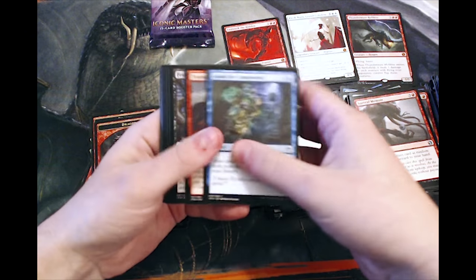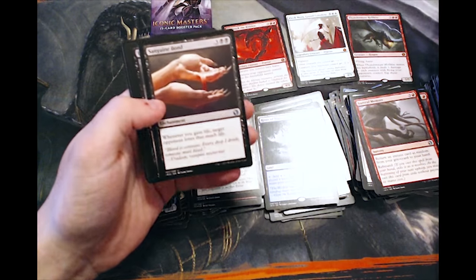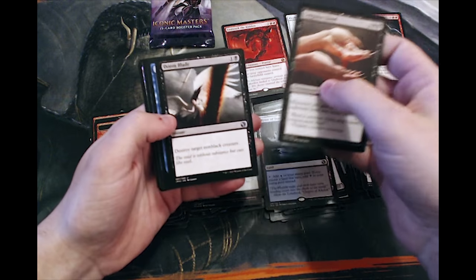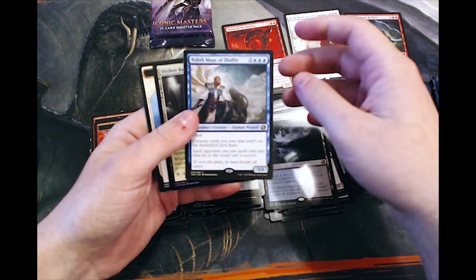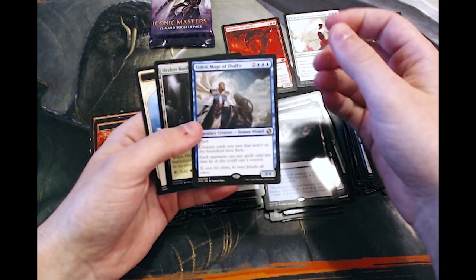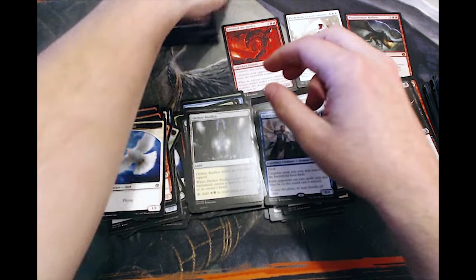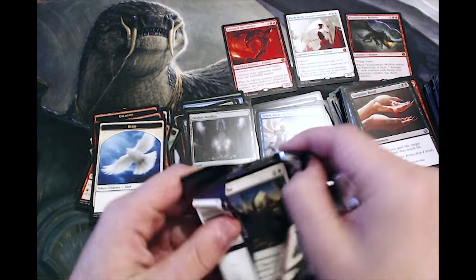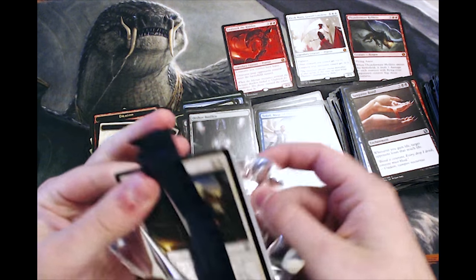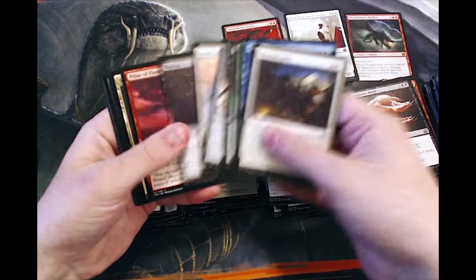Last two — what can we get? Ancestral Vision would be fantastic. Doom Blade, Aetherize, and a Teferi! That's not bad — I'm actually really happy to see that. I do not have Teferi, so this is actually a good addition to the collection. And a foil Orzhov Basilica. Really any of the Bouncelands I'm happy to get, just because they are really useful, especially in Commander where they are basically staples.